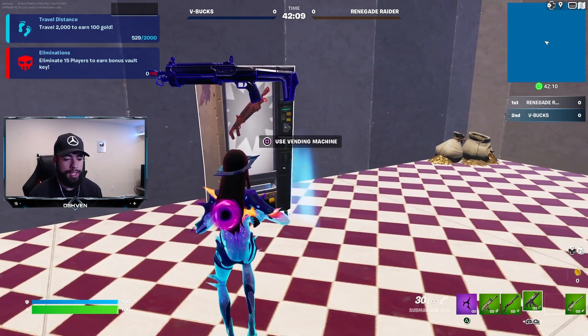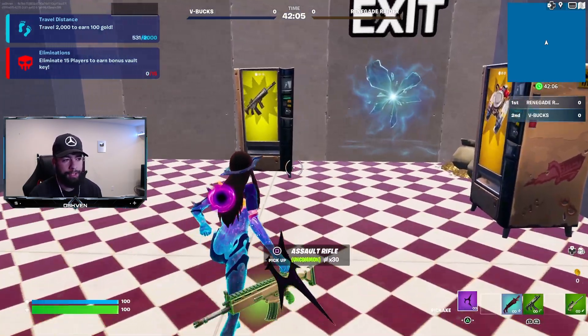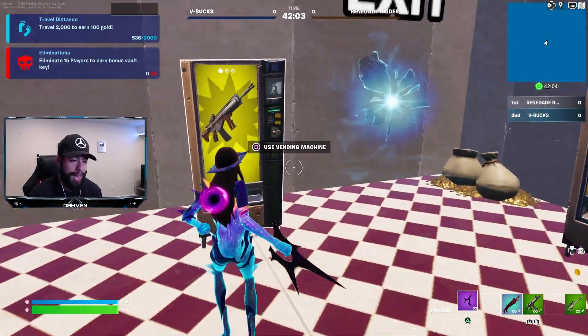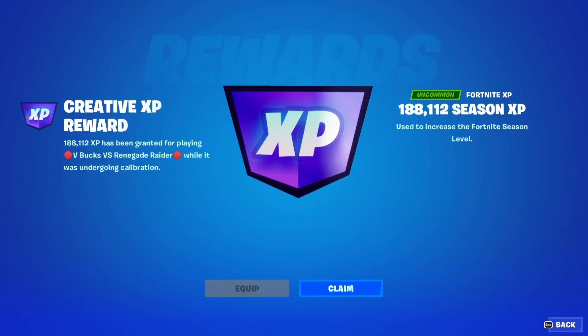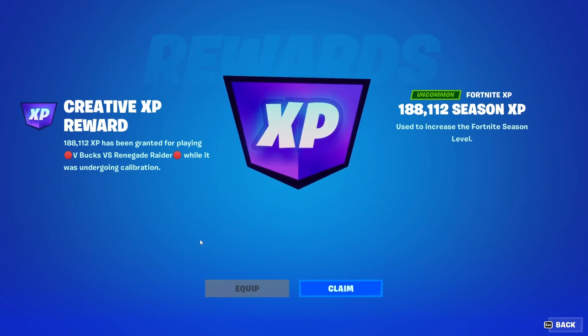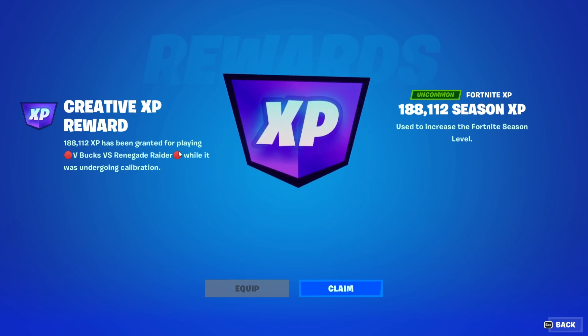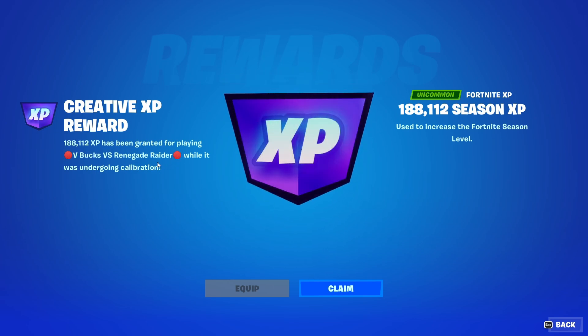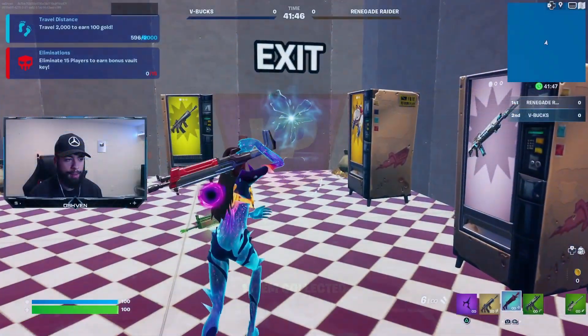The XP does pop up — not right away, but about 20 minutes to up to an hour after you're done playing. It should pop up on your Fortnite screen as a reward. Epic Games sends out the XP every now and then, so if you're wondering why it doesn't appear immediately, that is why.